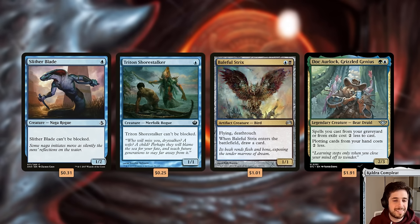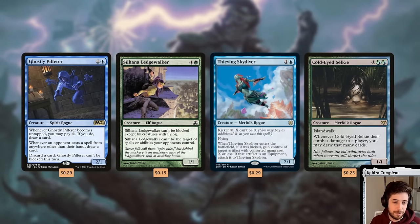Baleful Strix is a two-drop with Death Touch and Flying — excellent attack deterrent that already gets its value immediately and has evasion to trigger Gonti. Doc Orlok, Grizzle Genius gives a huge mana discount for your exiled spells — you don't do a lot of Plotting in this deck but you do cast a lot of spells from exile, so those cost two less to cast on a two-drop, which is insane. Ghostly Pilferer is a great card draw engine in Commander because whenever opponents cast their commander from the command zone, you draw a card.